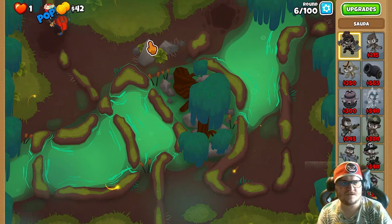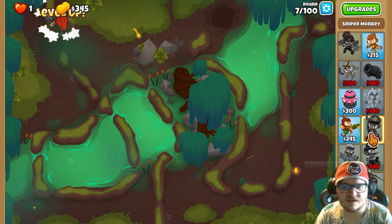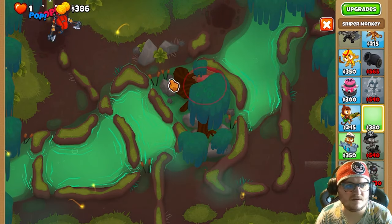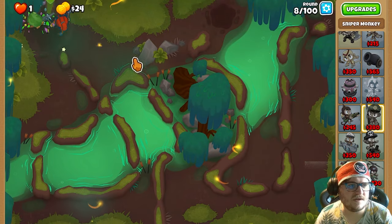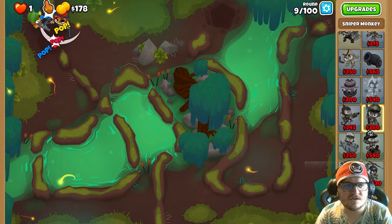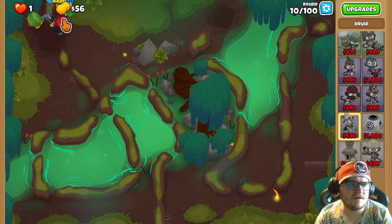So now we're gonna let our ants go by itself. We're gonna get the sniper monkey in here, so just have to wait a little bit. There we go. We're gonna place it right here and that will help us with the leaking bloons who come through. So we're gonna place him right here.